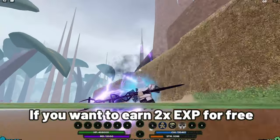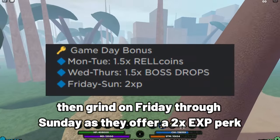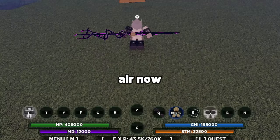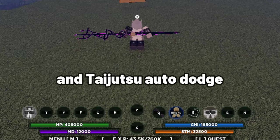One more thing — if you want to earn 2x EXP for free, then grind on Friday through Sunday as they offer a 2x EXP perk. Now equip Apollo Sand's third move and Taijutsu auto-dodge.